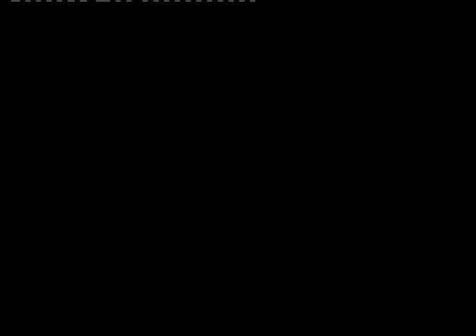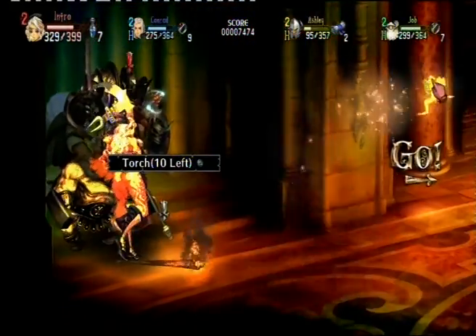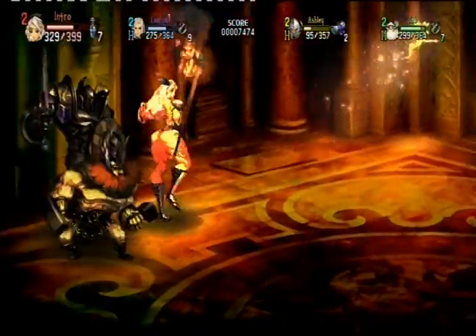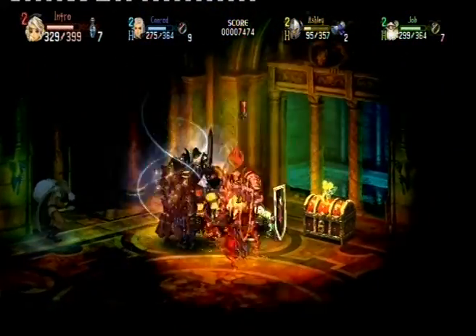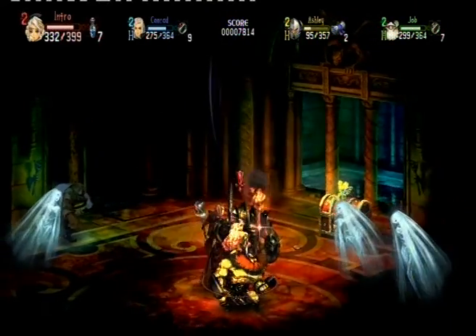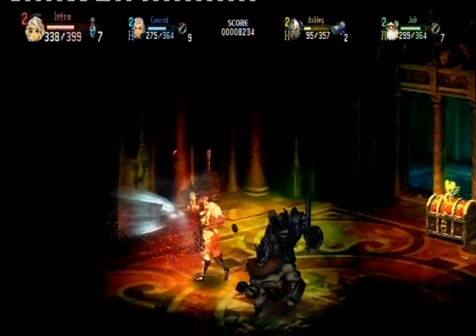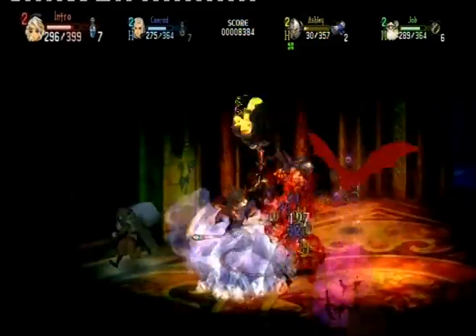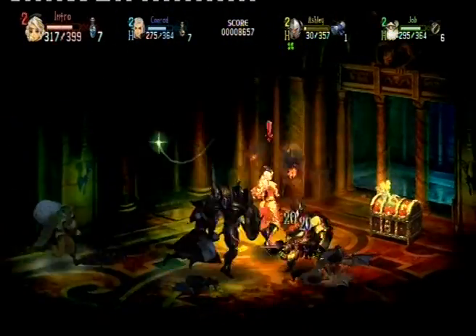The more points you get, the more experience you get for a dungeon crawl. You can pick up weapons with the triangle button. There will be darkness in this game, but these are ghosts — you just sort of walk them. The game explains later, but it's kind of obvious: fire is super effective.